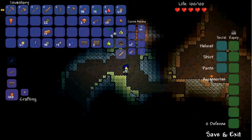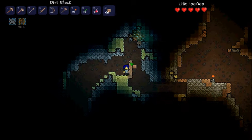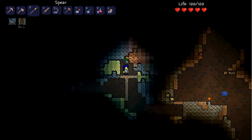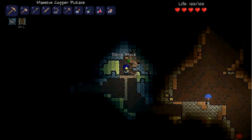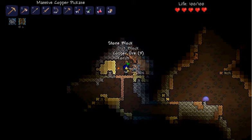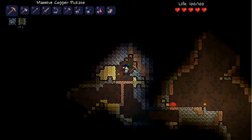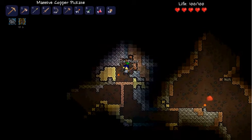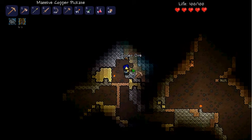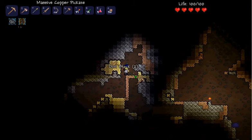I really need to put this dirt in the hotbar. There you go. Get ourselves up here. Let's get some copper. Leave a torch there for future explorations when we don't have the shine potion. Shine potion. Come on, copper, you got this. Got ourselves some more copper.